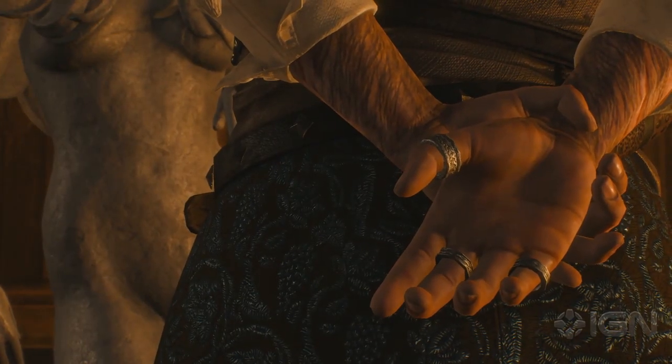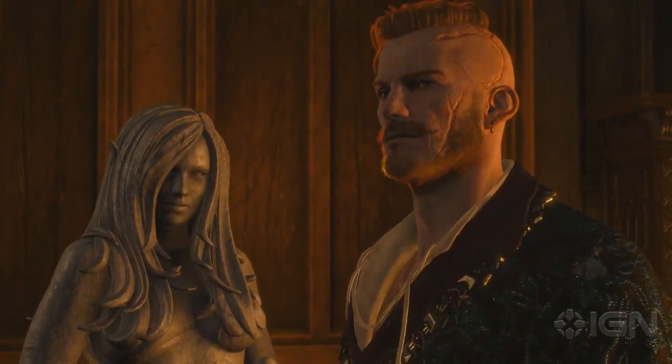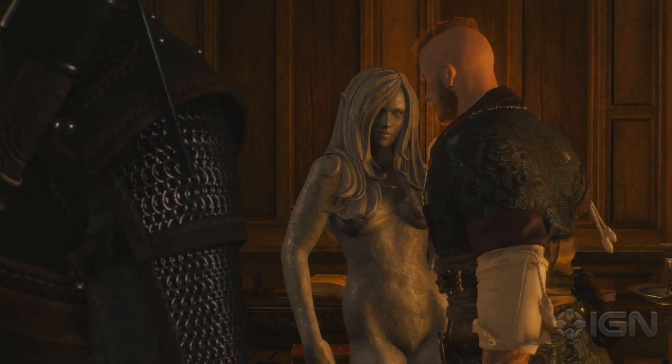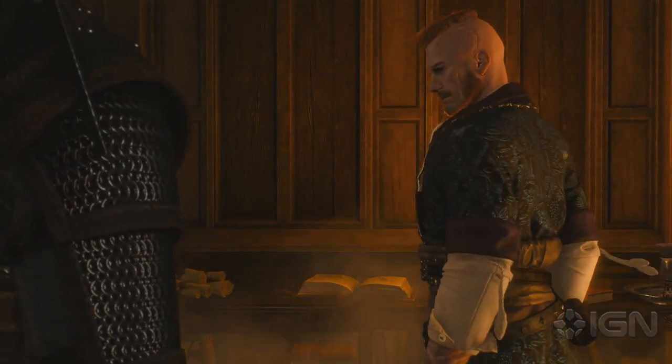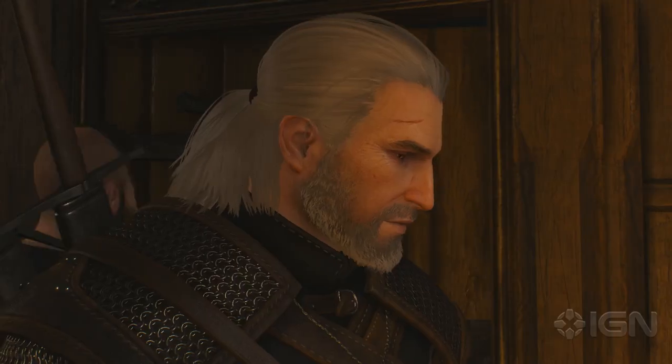The Witcher 3: Hearts of Stone introduces its intriguing antagonist, Olgierd Von Everich, by having him insightfully critique a stone sculpture of a famous artist, only to tip it over and watch it shatter into pieces. It's a great introduction to a great character, but it also serves as a thematic jumping-off point for this excellent DLC chapter.